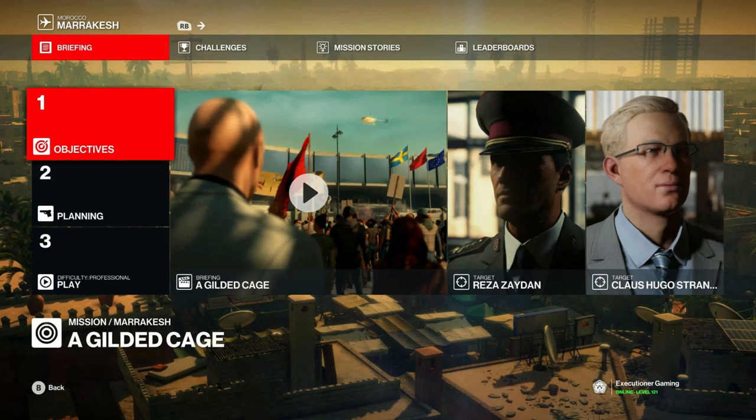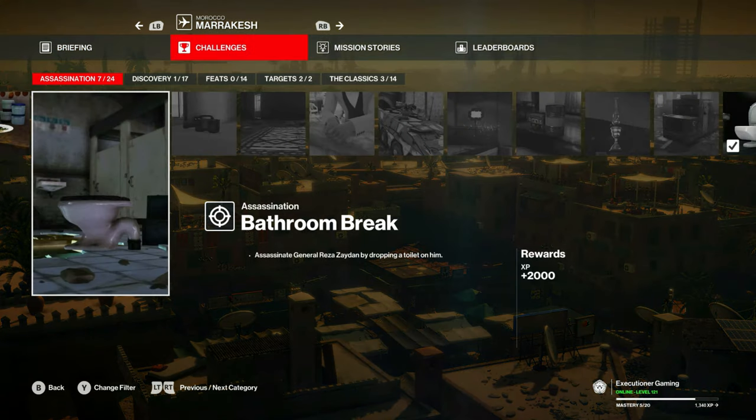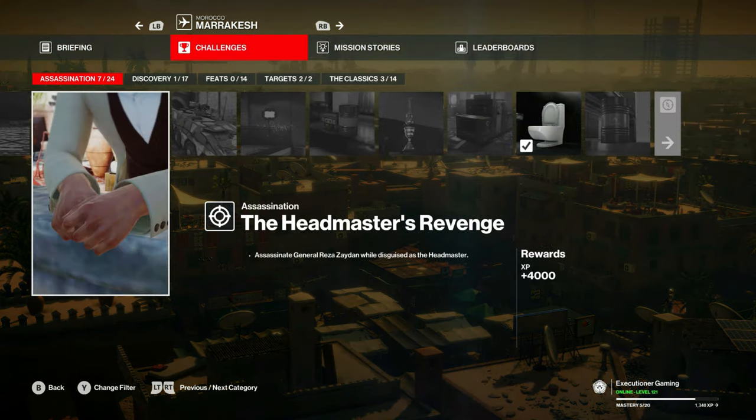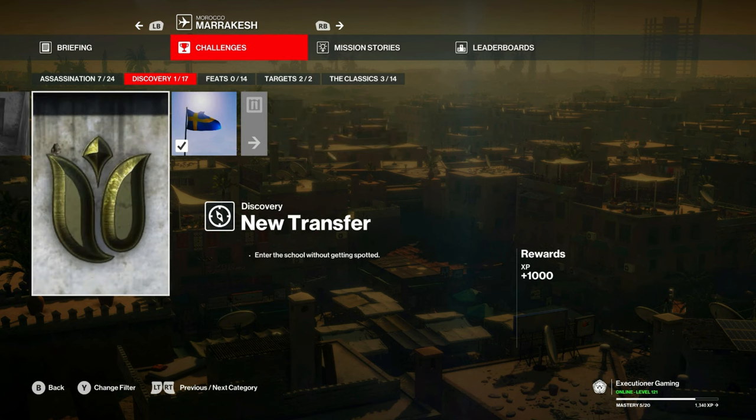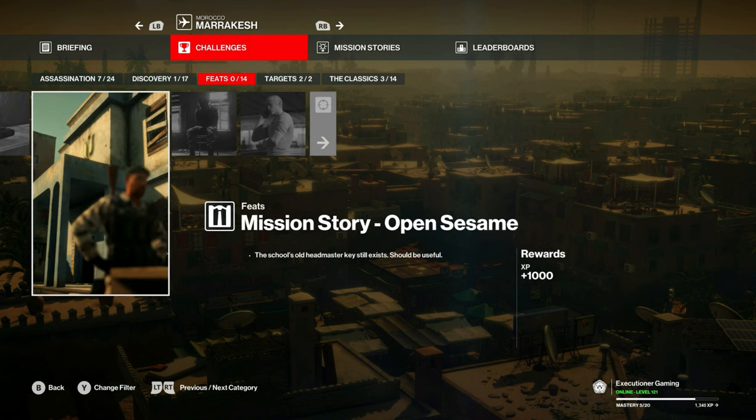Hello everybody and welcome back for another adventure in Marrakesh on the Gilded Cage mission. Today we will cover Bathroom Break, The Headmaster's Revenge, Back to School, New Transfer, and Mission Story Open Sesame.